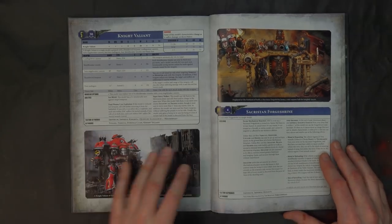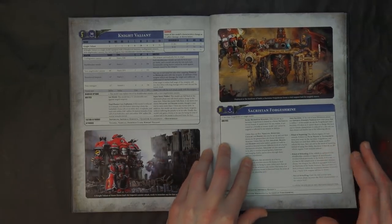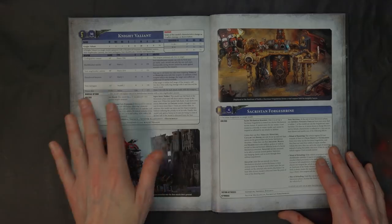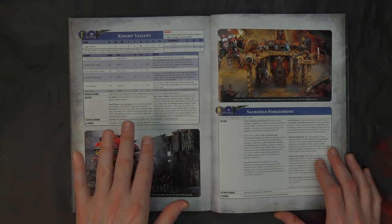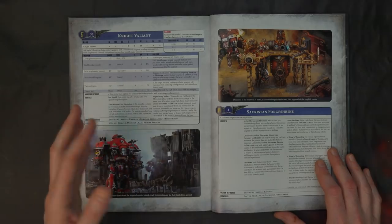His movement is only 10 now, but that's okay — he's a little bit slow, but we've got a solution for that. Just be aware: Gallant-class, Dominus, Helverins — all those guys are good. Those were kind of our points two and three.